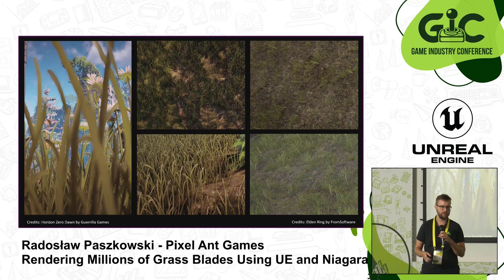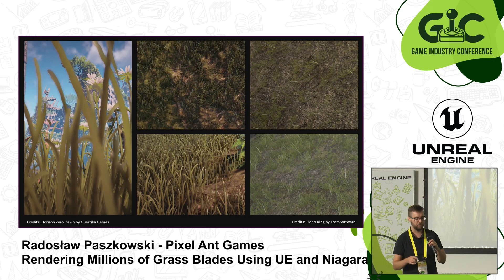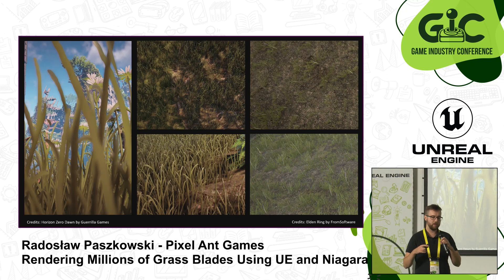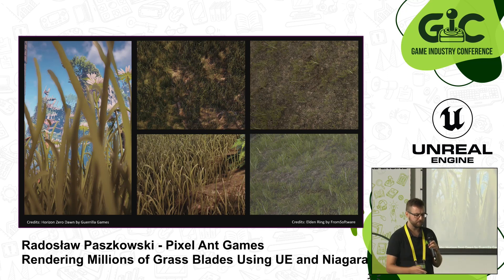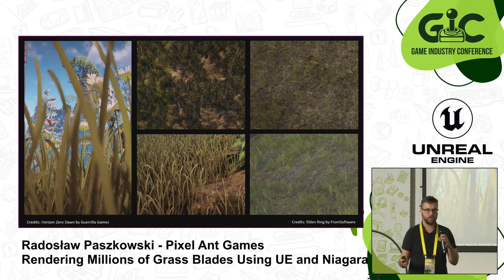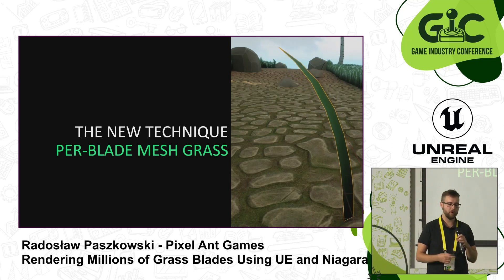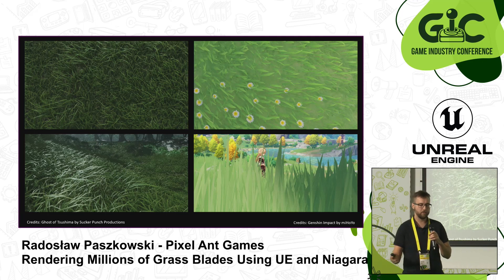So why should we even care? If you take a closer look at the grass, you start noticing lines where the grass intersects the ground, it doesn't interact with light nicely, the animation is kind of weird, and if you look at it from the top it either disappears or grows suddenly perpendicular to the ground — which is quite weird. We've gotten used to this kind of grass rendering, but there is a new solution I call pervelate mesh grass.